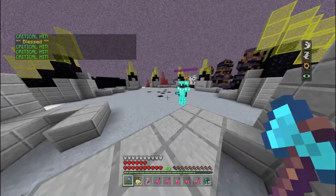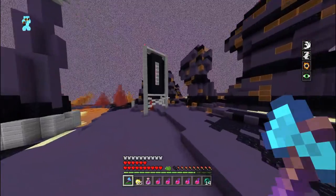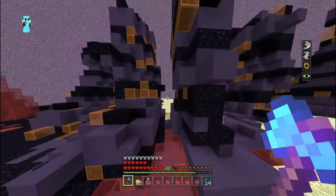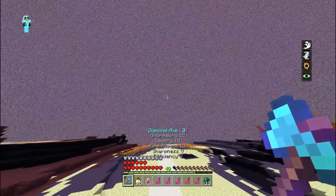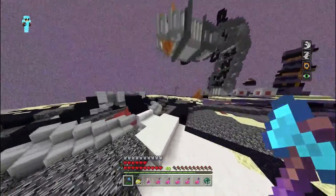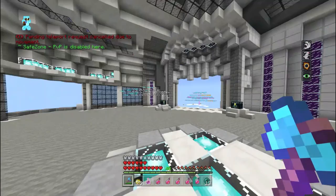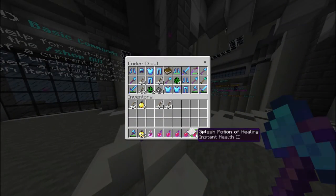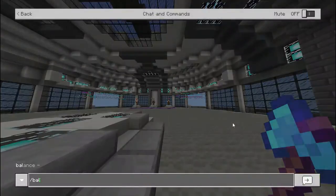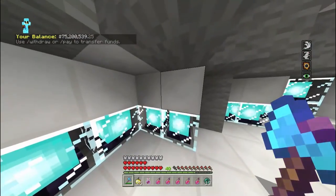Keep getting a lot of critical hits. 14k, 23k — let's get out of here. I'm just so paranoid that someone is going to be online. There we go — 23k to our name. Actually, 75 mil to our name — 0.2, almost exactly, off by $539.